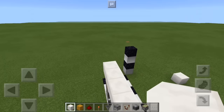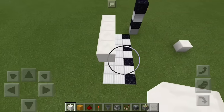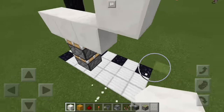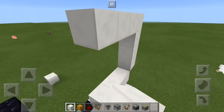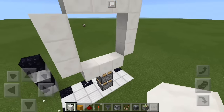Then you are going to put a temporary block there and then 3 blocks on top of that temporary block. Then you are going to put a temporary block there, 3 blocks there, temporary block there, 3 blocks there. Then you can delete those.